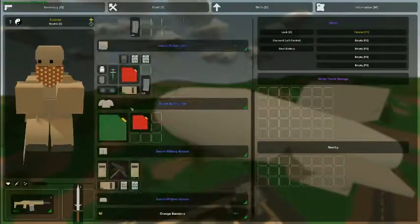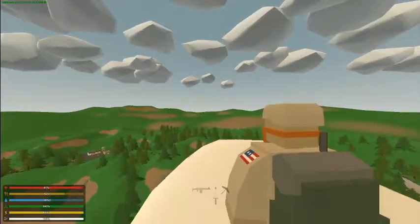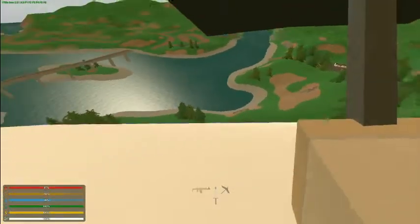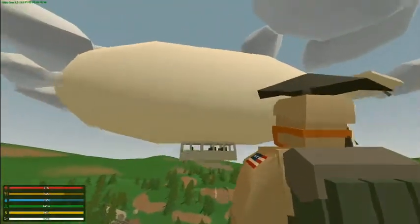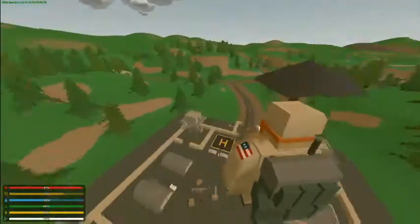The one thing I did notice is that when you do get out, you land on top, and then you just kind of jump off. And you can slowly kind of — your blimp will stay there. So it's going to be all blimp for the whole time. We'll just leave that blimp there.